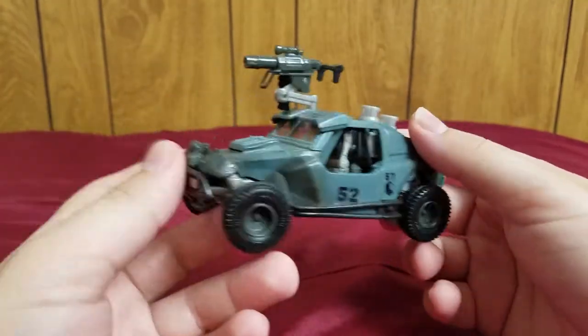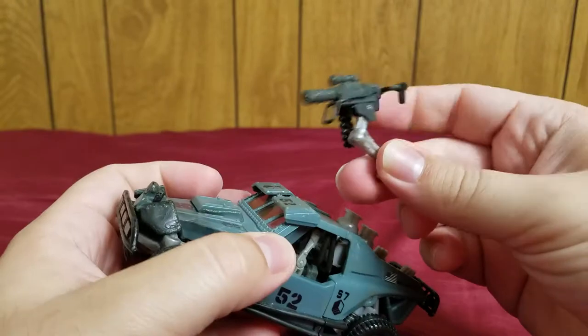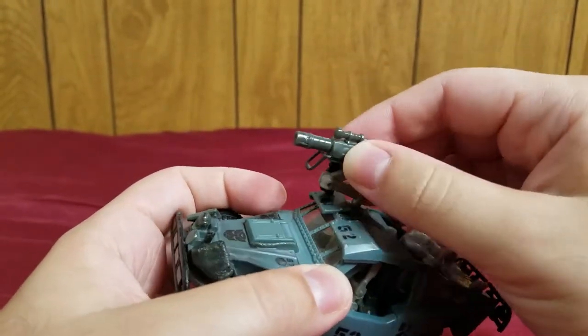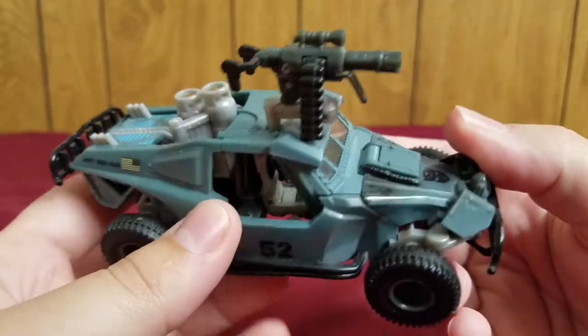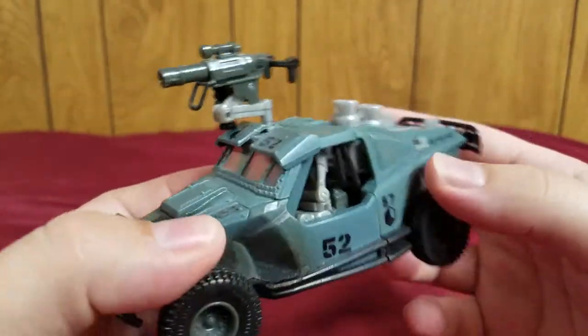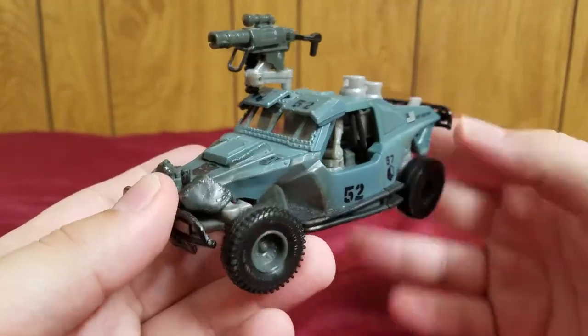Gas cans up here, and you also have his weapon which pops off — and he can hold it in his robot mode hand. It's a grenade launcher. If you look really closely inside, you can see actual seats, and the seats in this vehicle mode are actually the robot mode's hands, which is kind of cool but a pain to transform back into vehicle mode.